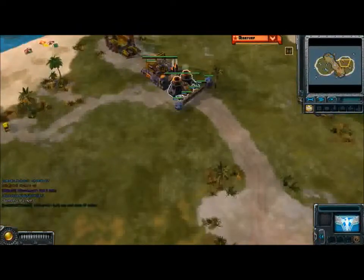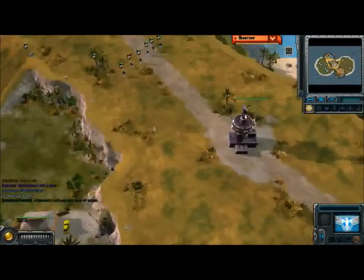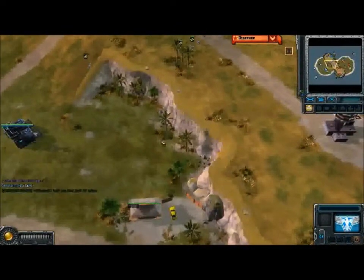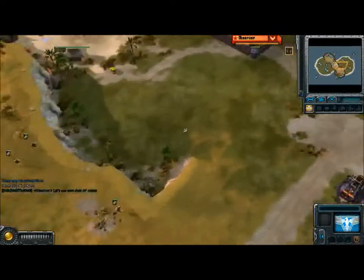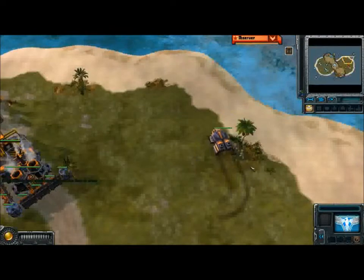I'm wondering what these guys are going to do. Dual airfield action — I've basically made the double airfield build order on this map, but I recall that he only used that against Empire, not against another Allied player. Very smart choice.